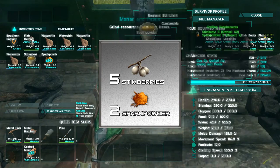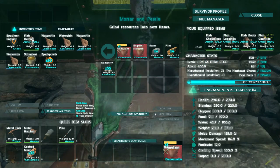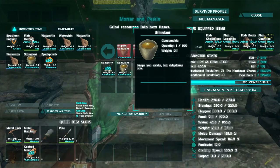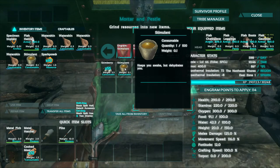This recipe requires five stem berries and two spark powder. If the icon is still red, you need more materials. It does not have a decay timer like many of the edible items in the game.